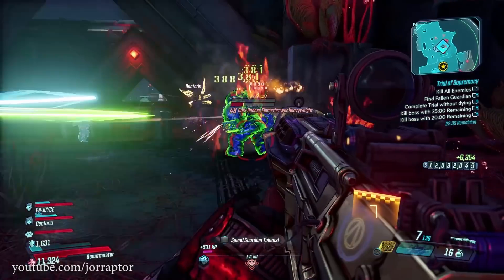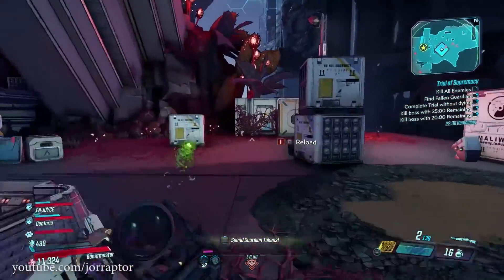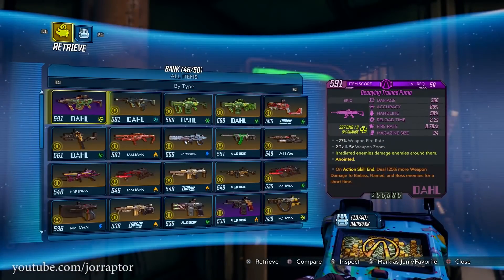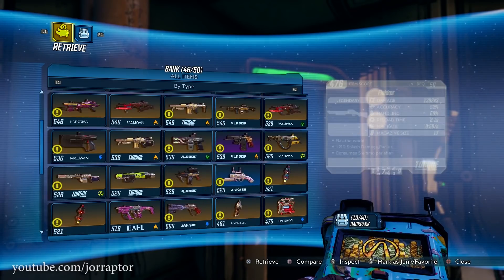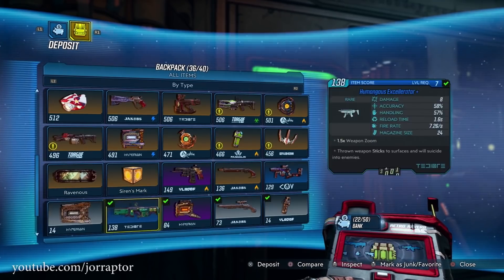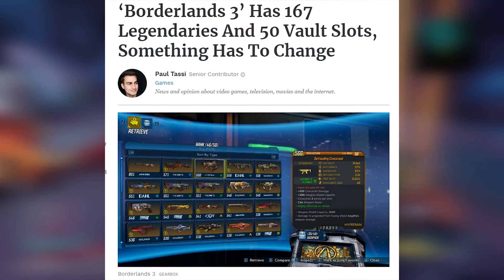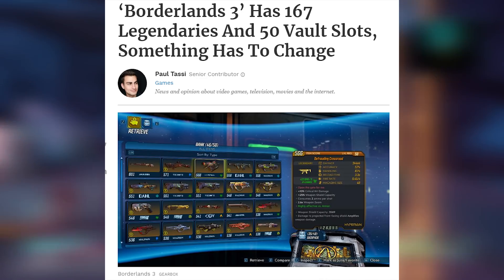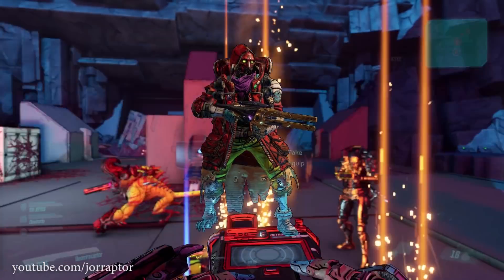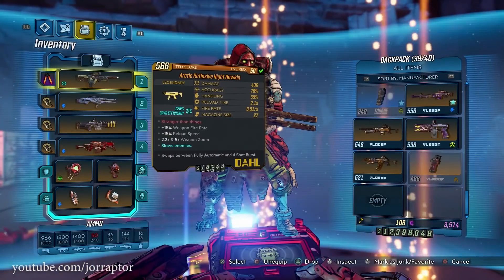If you have tips and tricks yourself, totally let me know in the comments. I hope that Gearbox just increases the cap or even releases new backpack and bank space upgrades that we can buy. 50 for the bank and 40 for your inventory is just way too little. More people are making noise about this too — Forbes just put up an article comparing the amount of storage in Destiny 2, which is now 500, versus the 50 we have in Borderlands 3. I'll put a link to that article in the video description.